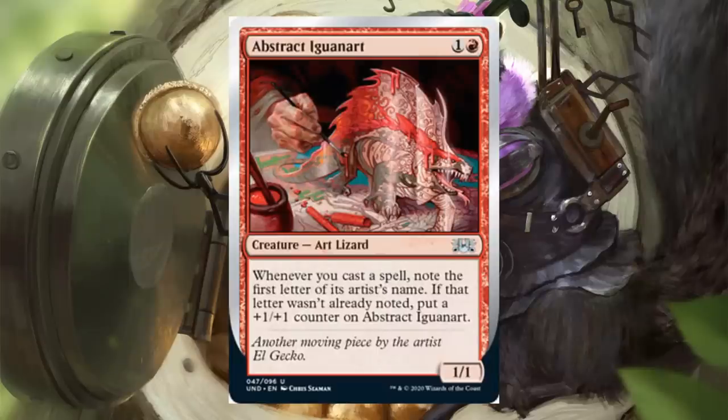On to the new cards in the red deck. Abstract Iguana Art costs a red and one — it's a 1-1 uncommon Art Lizard. Whenever you cast a spell, note the first letter of its artist's name. If that letter wasn't already noted, put a plus one plus one counter on this. So this calls back to the artist or art on the card mattering.